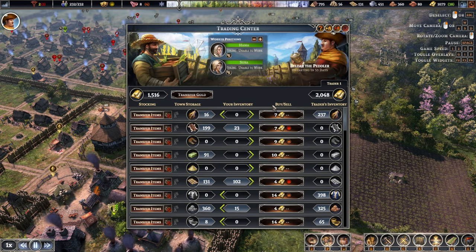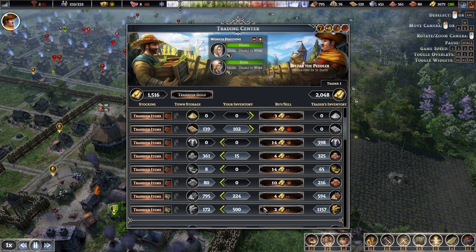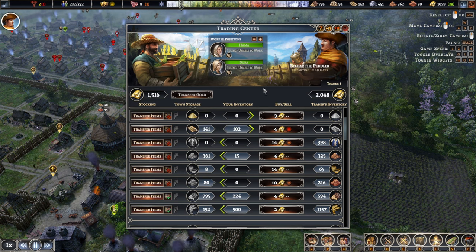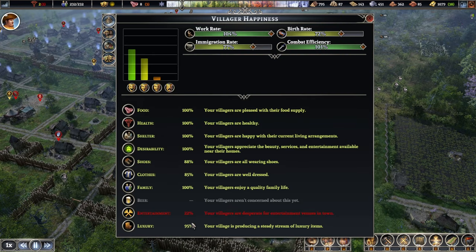Let's see what we can trade. Pretty low prices so we're not selling anything. It would be cheap to buy some bricks. Wheat we're growing - no need. Logs are good. Maybe some baskets. We need to improve our economy quite a bit. Shirts we could sell - they do come through sometimes. We'll wait for another trader. I think baskets is perhaps the main thing. Shoes, clothes - everything's pretty fine.